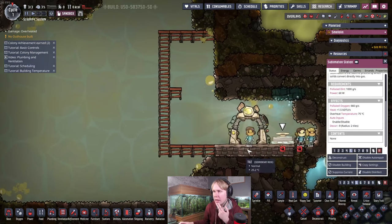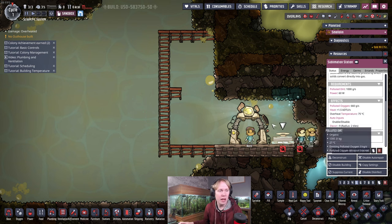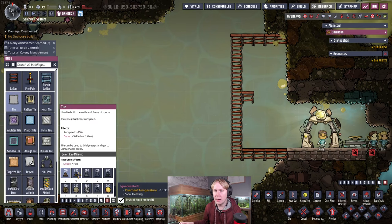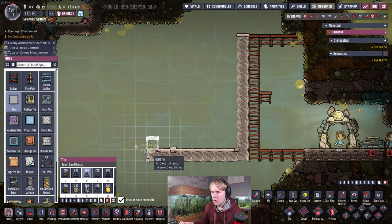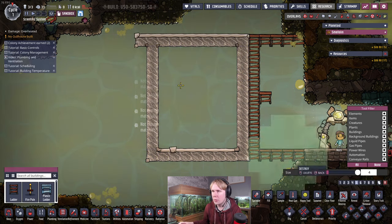One thing to know about this building is the oxygen comes out at around 30 degrees C, or hotter if the input materials are hotter. So you don't actually need to insulate this at all — for a change. We're just going to make this with granite tiles. It's going to be nine tiles tall and seven tiles wide on the inside, so it's going to look like this.